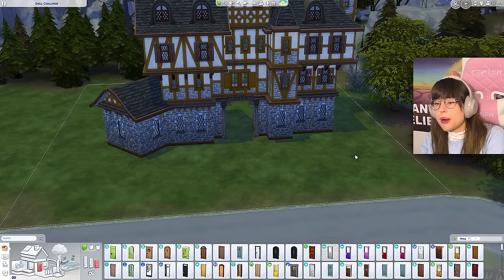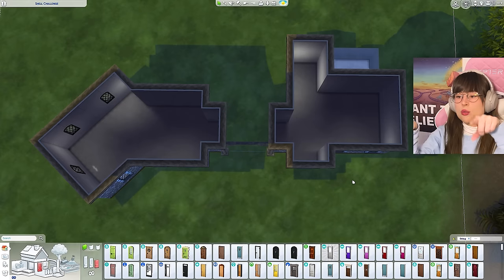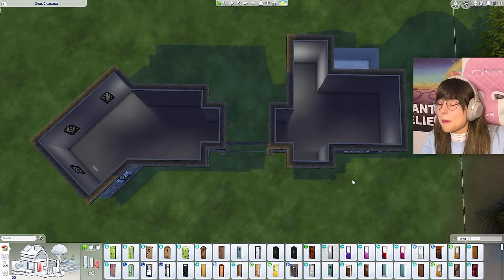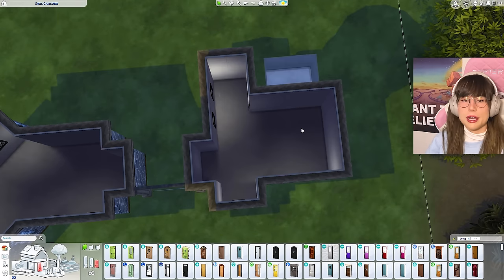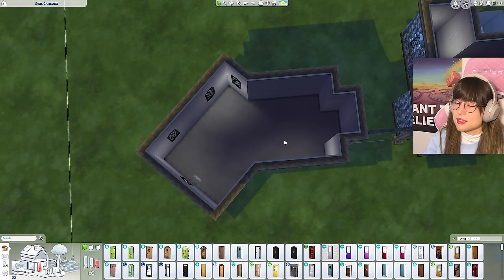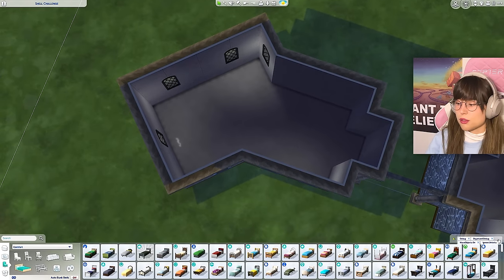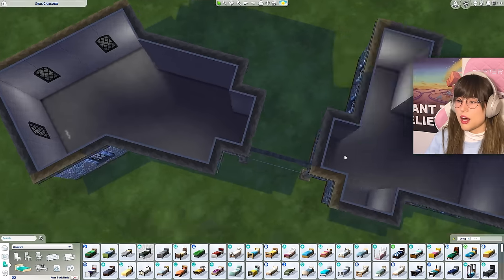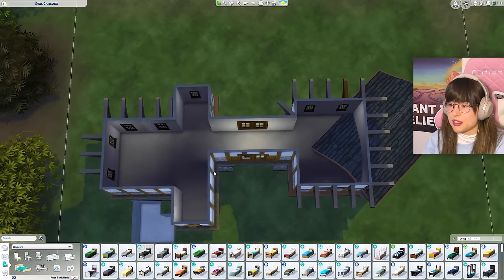Now I need to figure out where to get into this house. What if these two little spots are shops? This could be a bookstore, and this one an art gallery since we got that new kit. And maybe this one could be a crystal shop because I really want to use the crystal creation pack. So: crystal shop and an art gallery. But that still doesn't solve how to get into the rest of the house.